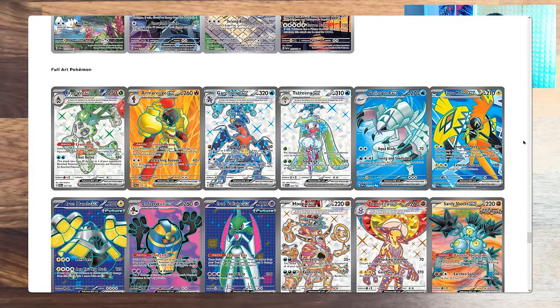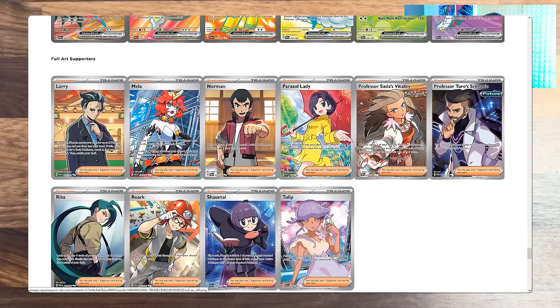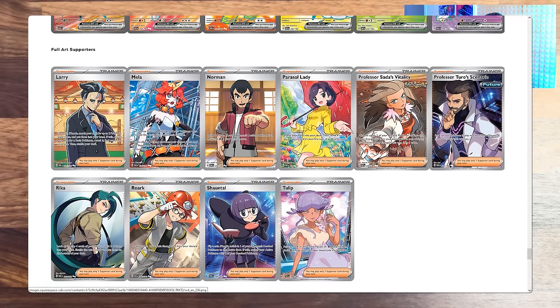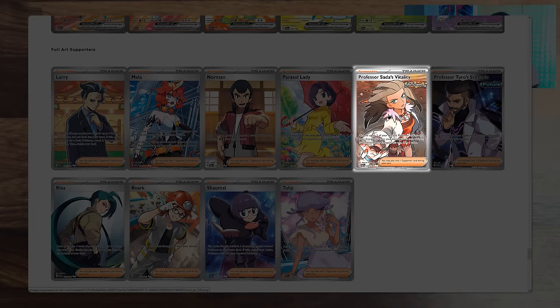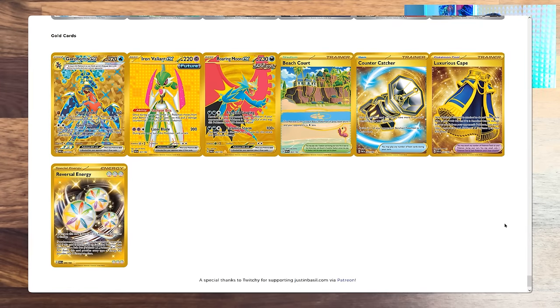There's some Terastallized Pokémon - a Fighting-type Tera Hoopa. And then for the trainer cards, we've got Larry, Norman. I need freaking Sada. That's our goal - we're getting Sada. The bad luck is gonna be Tulip - she freaks me out. And then last but not least, the golden cards. There's a Tera Water Garchomp, the two super paradoxes, and then some other crap.